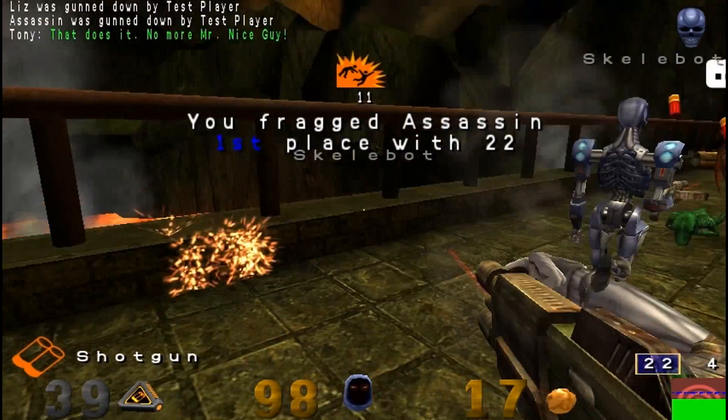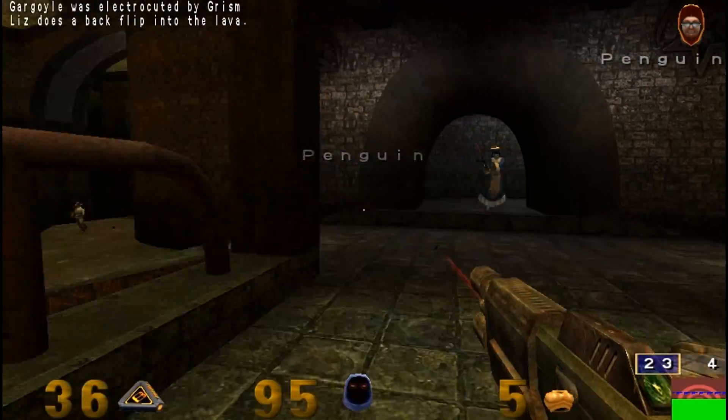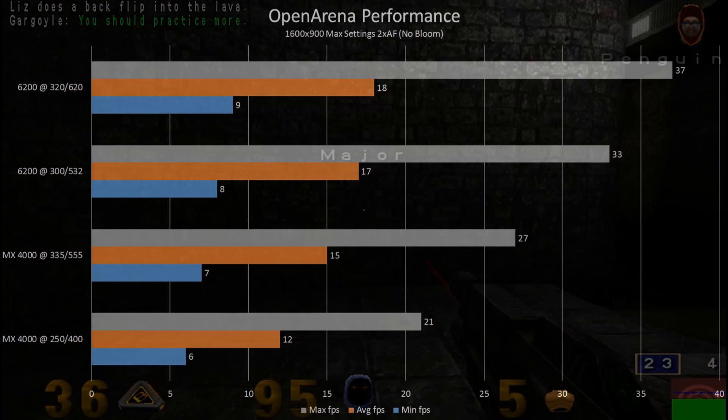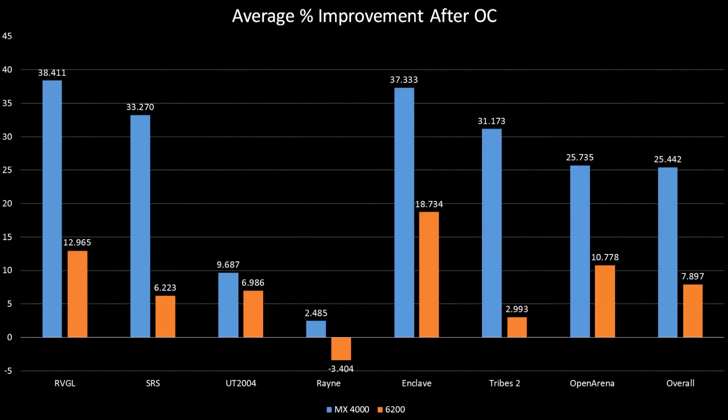Last up is Open Arena, using the same test as in the last video but at 1600x900 with 2x anisotropic filtering. Performance jumps a bit after each change in card or clocks, but neither one offers playable performance in the demo I used, although it does have an unrealistic number of bots. Overall, overclocking the MX-4000 was extremely beneficial to performance, and in some games the 6200 had noteworthy gains as well. I was most disappointed with Bloodrain — you really need an AGP or PCI Express card for that game.